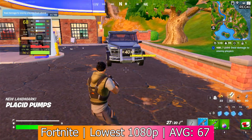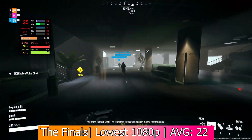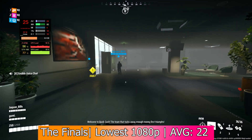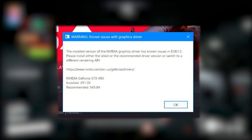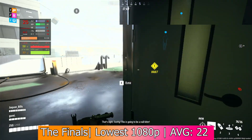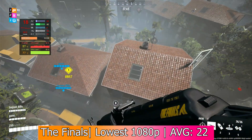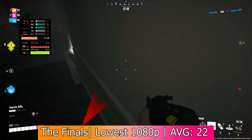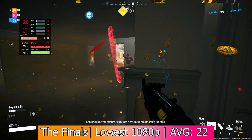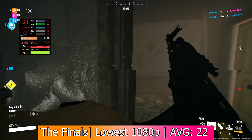At this point, modern gaming actually seemed plausible on this card, so we hopped into The Finals with somewhat nonsensical dreams of a playable framerate. This one also threw a warning and said that the 480 was below the minimum system requirements, but it still launched. We played this one with the same settings as Fortnite — 1080p, lowest settings, and a render resolution of 50%. It got an average of 22 FPS with 1% lows of 14. I was able to get a kill, but this is not exactly what I would consider playable.